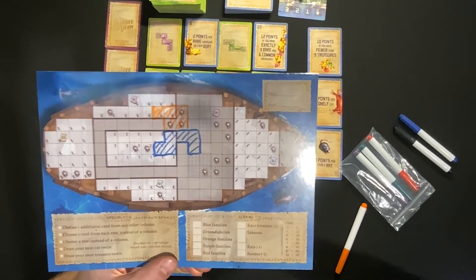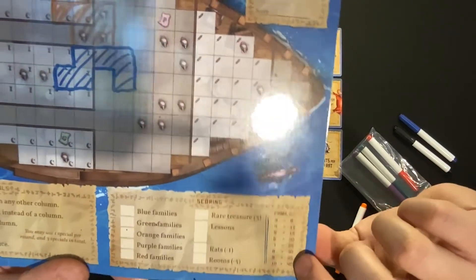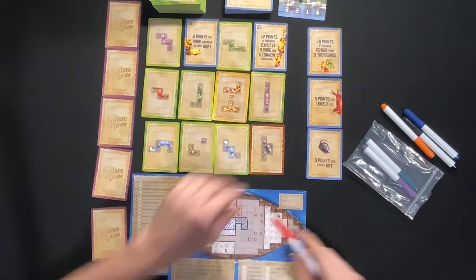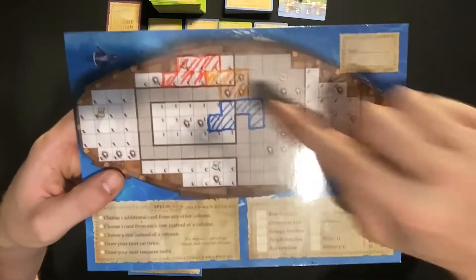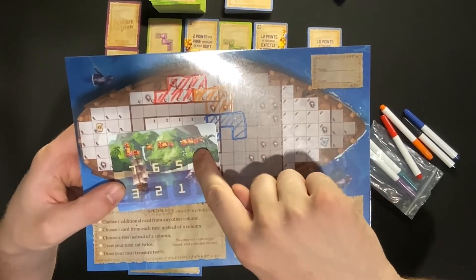You also score points for your families. For blue, green, orange, purple, and red — a family is three cats or more of the same color touching each other. You want to place cats of like colors together on your board. A family of three is eight points, a family of four is 11, all the way up to a family of ten for 40 points. If I place a cat of the same color as a map I cover, that lets me take a common treasure for free and place it on my boat.